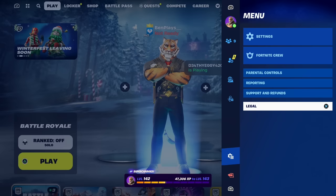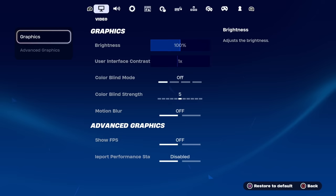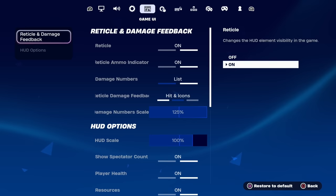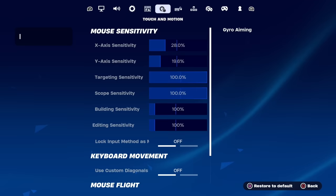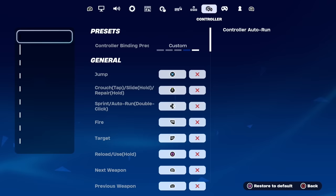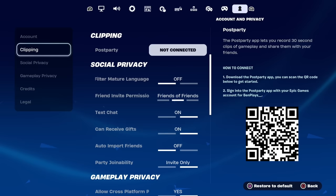This is how we're going to get every skin for free in Fortnite 2024 — click on the top option which is settings. Once on the settings tab, navigate from video to audio, to game, to game UI, to touch and motion, to mouse and keyboard, to keyboard controls, to controller, to controller mapping, and then all the way to account and privacy on the right, which is where you want to be.